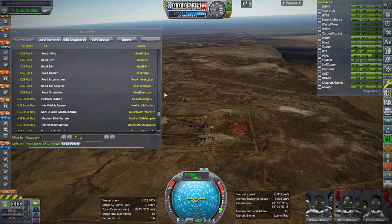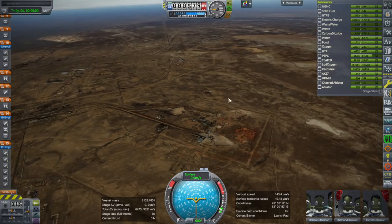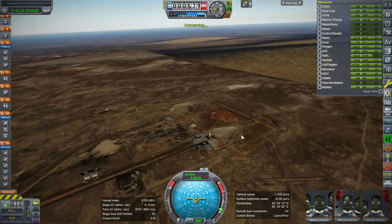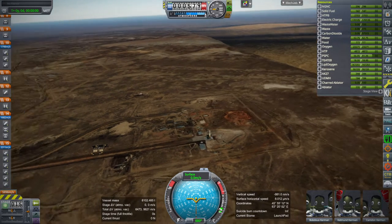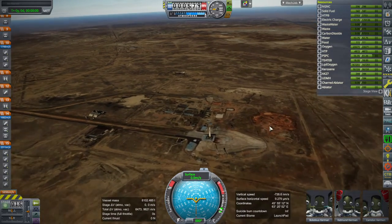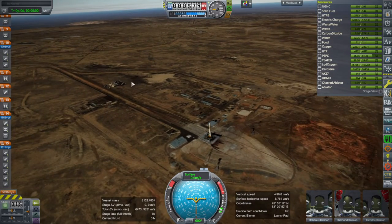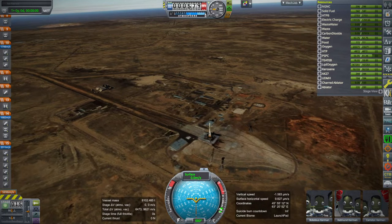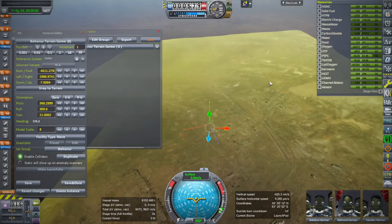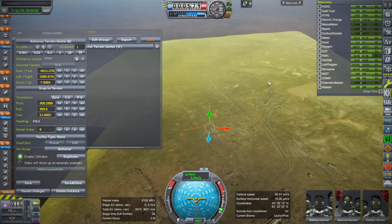For now I just have it as the flat terrain. Incidentally it's hiding the natural space center — it is the Baikonur space center that we have, but you can sort of see the top of the VAB poking out. Everything else is underground. If you choose to do this you should probably have indestructible facilities on, otherwise they'll all blow up.